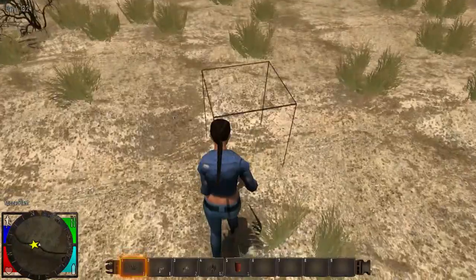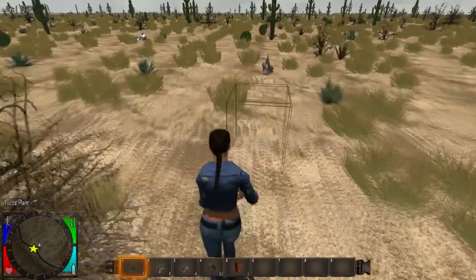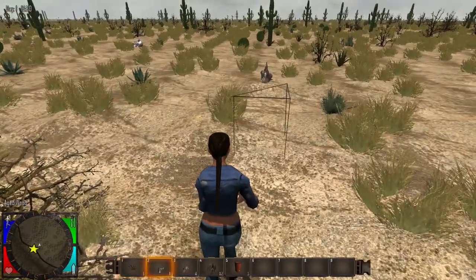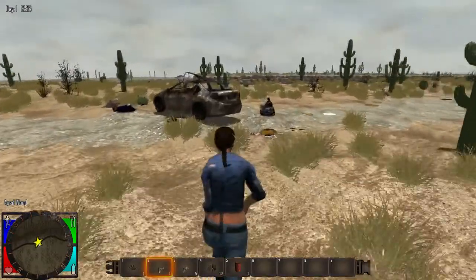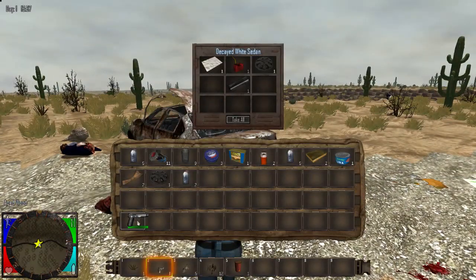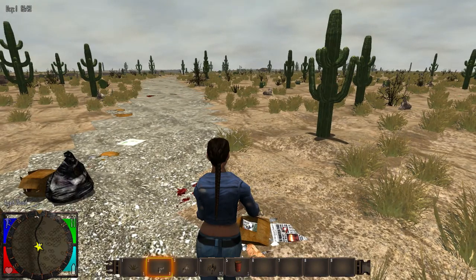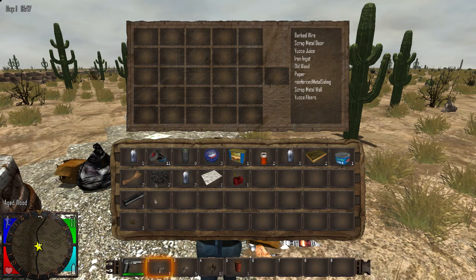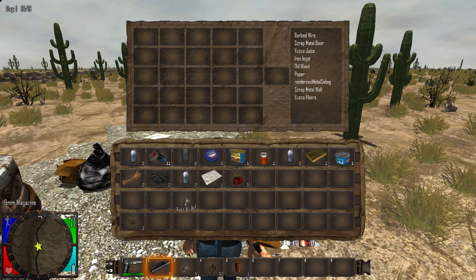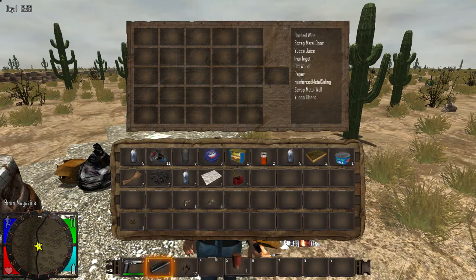I'm going up the road grabbing whatever bags and stuff I can find on the way. I do need some wood, and out in the desert the only source is these little stumps - they're actually called aged wood. Car trunks are really good to search; I found a gun and a gas cap. Unlike Minecraft this hotbar has four slots, not three, so I got a little bit of ammo.